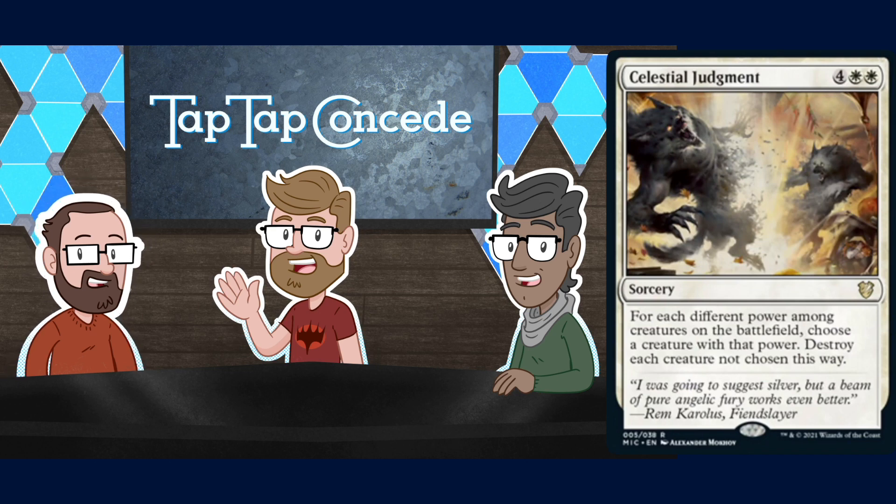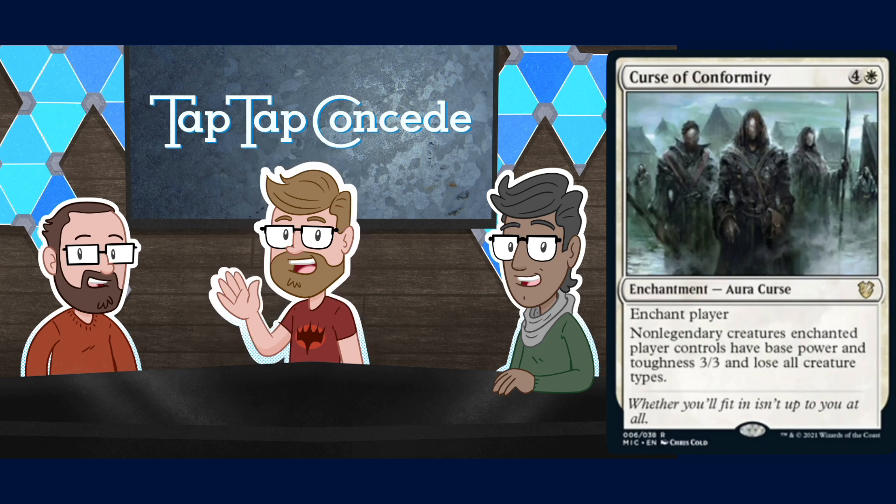Speaking of human tokens, check out this curse — Curse of Conformity. It's an enchantment that enchants a player. Non-legendary creatures the enchanted player controls have base power and toughness 3/3 and lose all creature types. That's obviously bad if you curse yourself and it hits utility creatures, but if you're in a deck making acres of human tokens, they're all uniformly a lot bigger. It can anthem your team or debilitate opponents — though since they still keep their abilities, it's not quite as backbreaking as Oko.